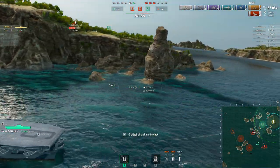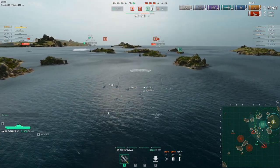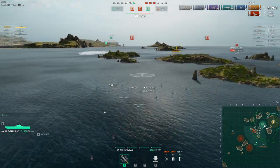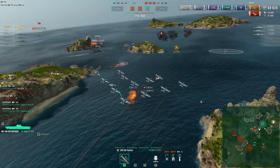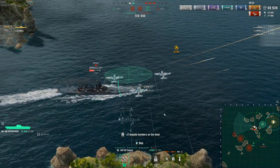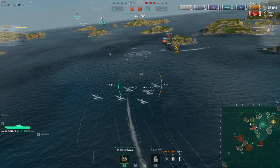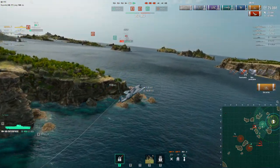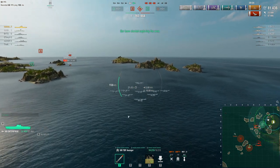Georgia has decent AA but Enterprise has tanky planes. The torpedo bombers deal citadel damage if they hit the citadel belt armor. The fast rearm time — 46 seconds for rockets, 57 seconds for torpedo bombers — helps a lot since there aren't many ships left. I drop another rocket strike on Georgia and also start permanently destroying her AA modules, which reduces her AA effectiveness.